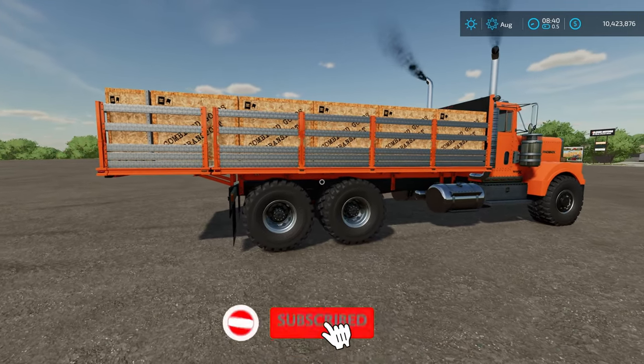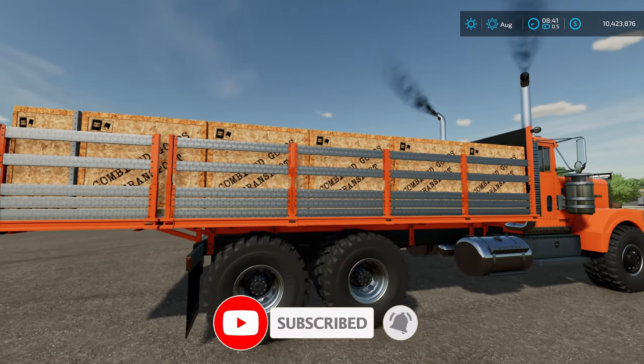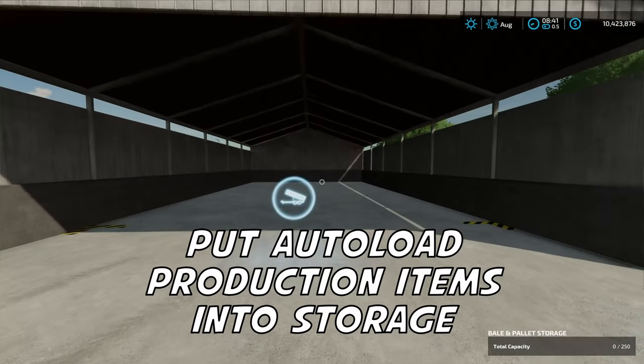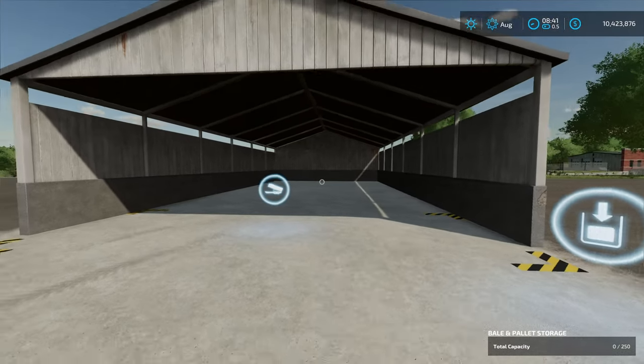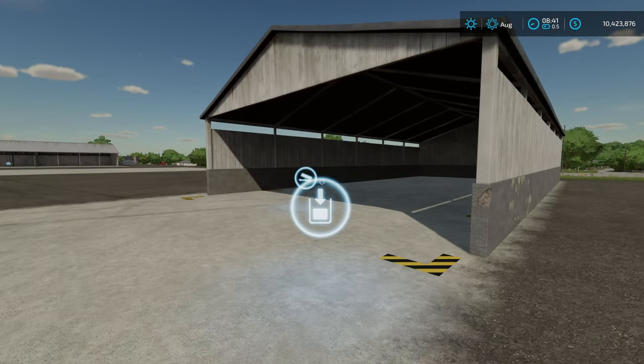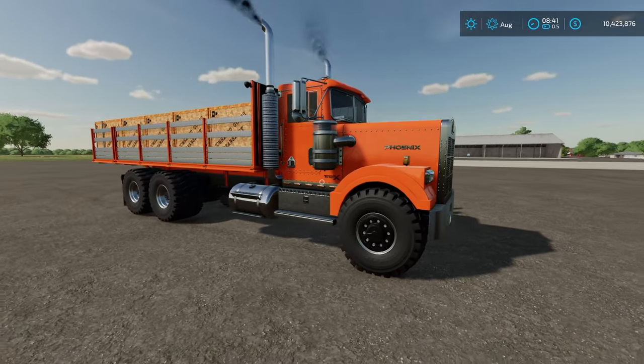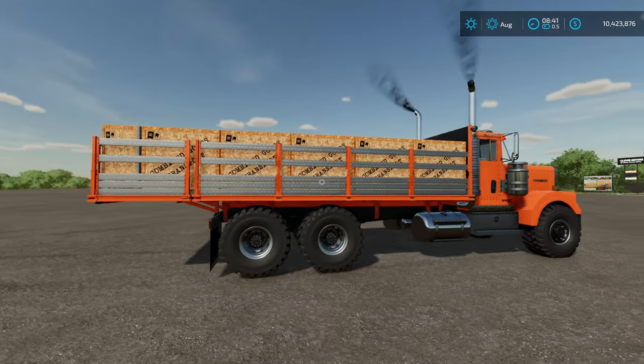How's it going, everybody? Driver53 here, and today I'm going to show you how you can take all of your products on your auto load and put them into one of these storage buildings. I've got just the base game storage building here that Giants gave us, and I'm using an 82 Studios TLX Phoenix with the auto load on the back.